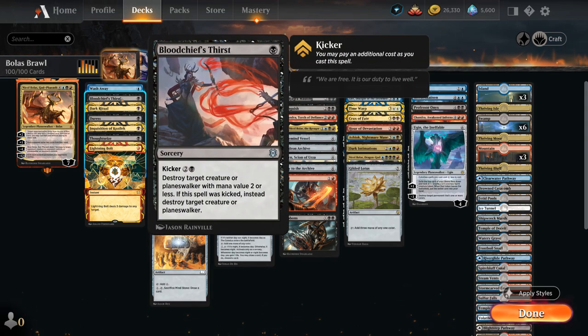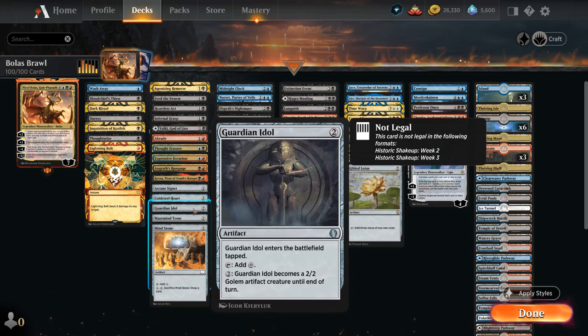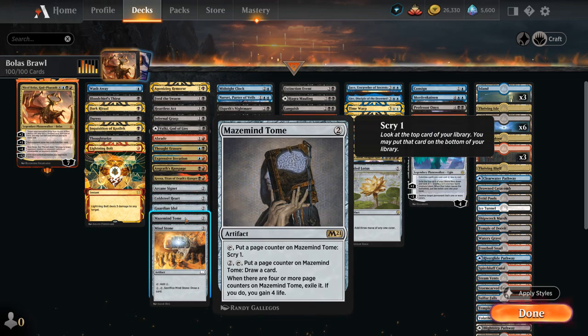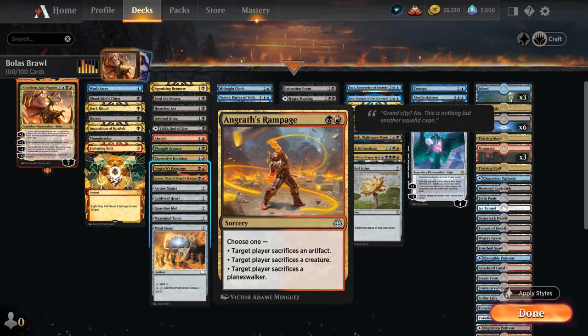Then we've got Bloodchief's Thirst as removal that can be kicked, and Washaway is the only actual counterspell in the deck — for a single blue we can potentially counter the opponent's commander, or it can be a 3-mana counterspell. At 2 mana we've got ramp with Mind Stone, Guardian Idol, Cold Steelheart, and Arcane Signet. Maze Mind Tome can smooth out our draws if used to scry, or can be 2 mana to draw a card. Then we've got Croxa to make the opponent discard, which we can eventually escape from our graveyard, and Angras Rampage which can also hit planeswalkers or artifacts.